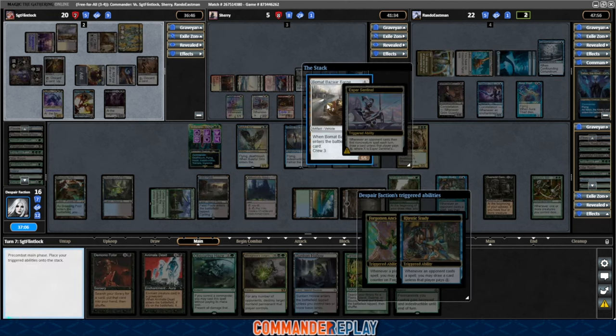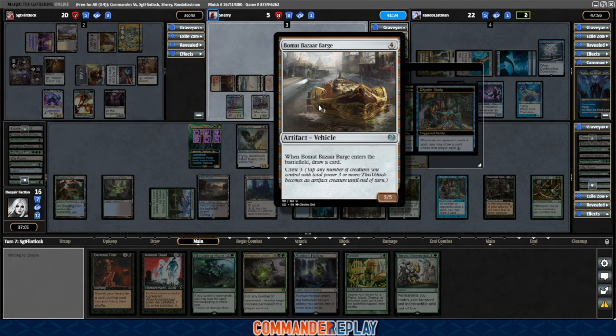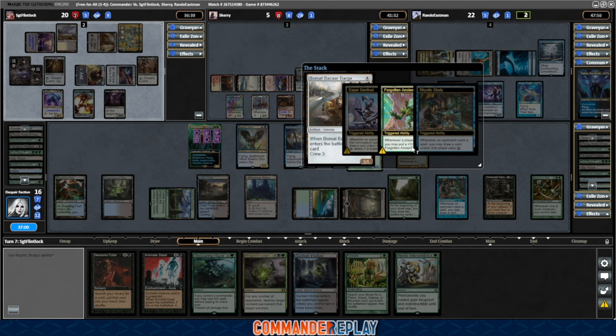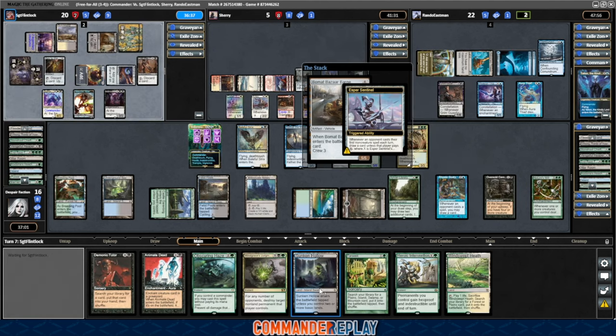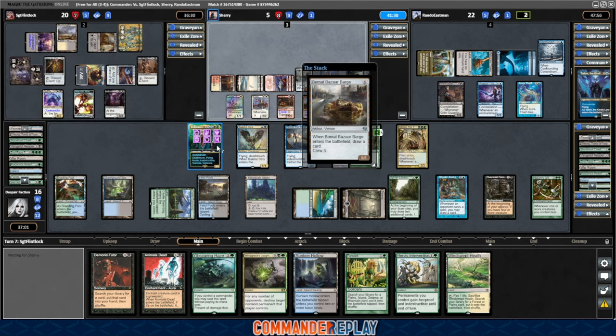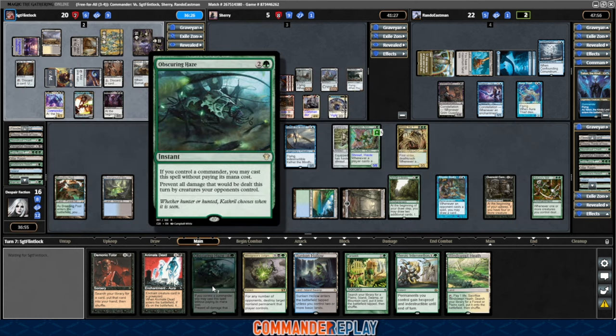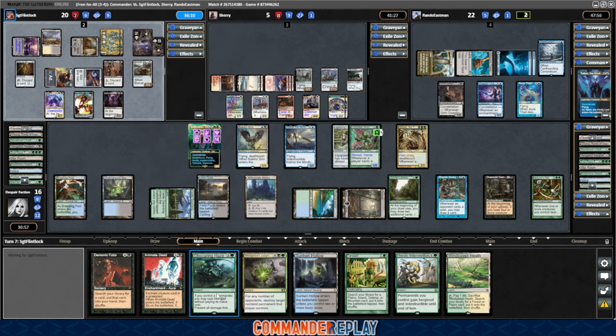Forgotten Ancient, Rhystic Study, Esper Sentinel. Baumat Bazaar Barge coming in — battlefield draw card, and I think they just hardcast that one. There's a Fetchland — those aren't super helpful for our situation. I feel reasonably okay with this Obscuring Haze in our hand. This is a nasty card — because no one's counting on the free Fog when they go to combat. It doesn't show up quite enough that you're thinking about it unless you're a very experienced player, and a lot of times it's still just praying they don't have it. We can buy ourselves a lot of time with that.